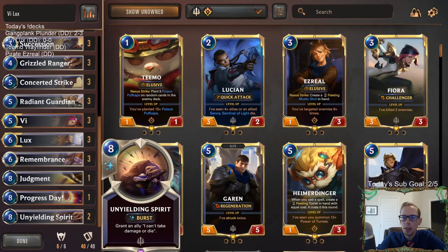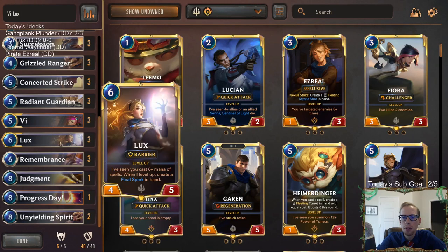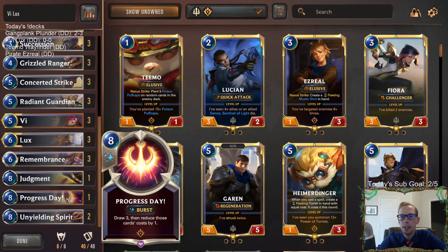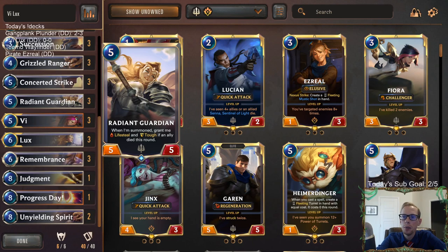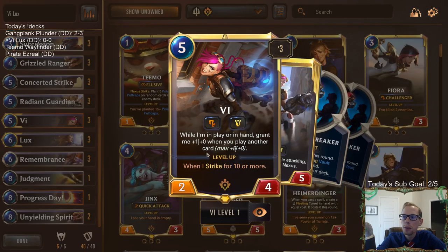I really like Eager Apprentice here. It's a great card with Remembrance because with Remembrance decks you want turn three Remembrance - that's your best turn three play. Eager Apprentice is a two-drop you can play on turn two; you get two spell mana so on turn three you still have six mana for Remembrance, but you also just have a blocker on turn two. For the top end, we have two Unyielding Spirits which are awesome with Vi and Lux, and a Progress Day, also awesome with Lux.